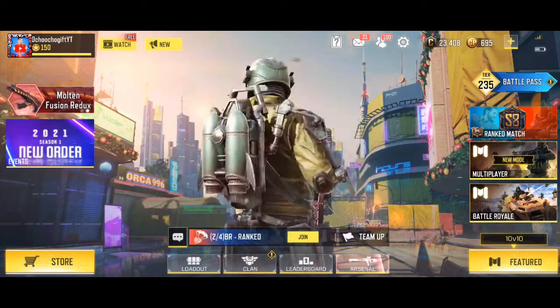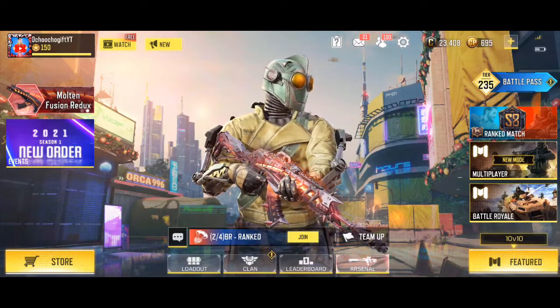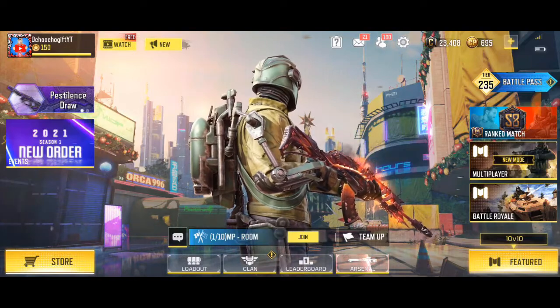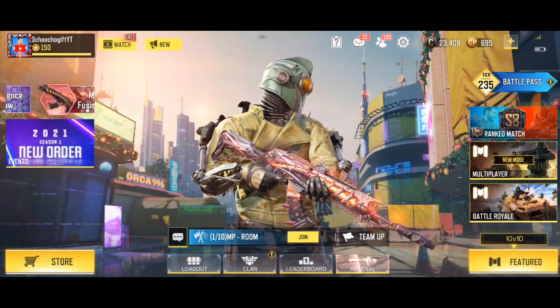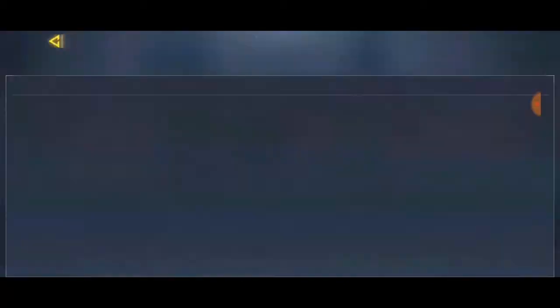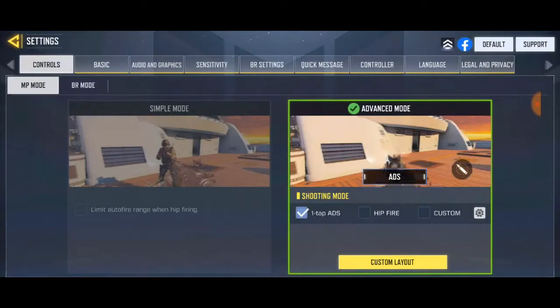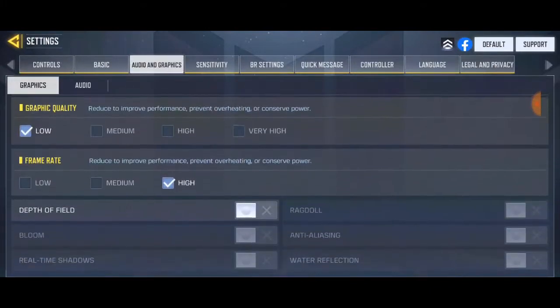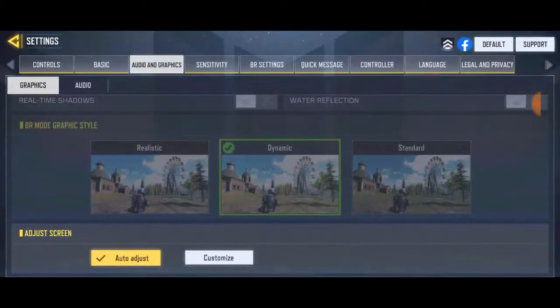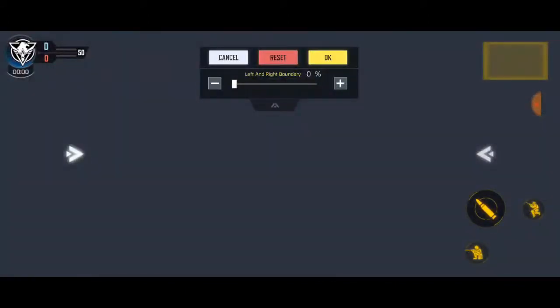In a previous video I showed you guys how to fix the lag in Battle Royale mode. Anyway, to do the screen fit adjustment, go to Settings, then go to Audio and Graphics. From there, scroll down and you'll see the 'Adjust Screen' option — just click on Customize and you'll see your screen layout, which is exactly how the Battle Royale screen looks.